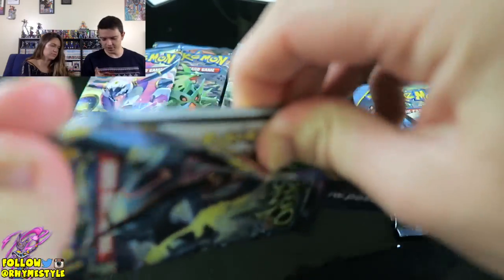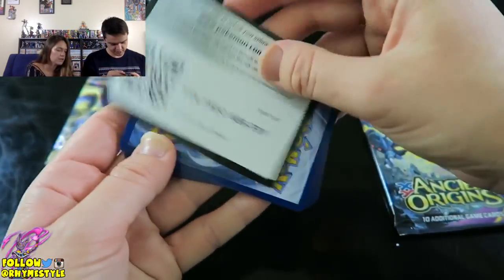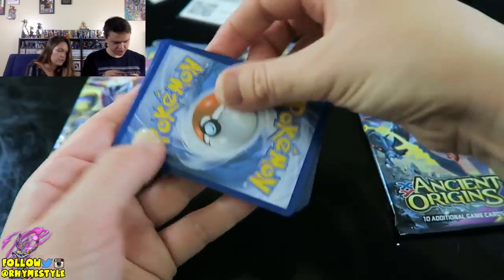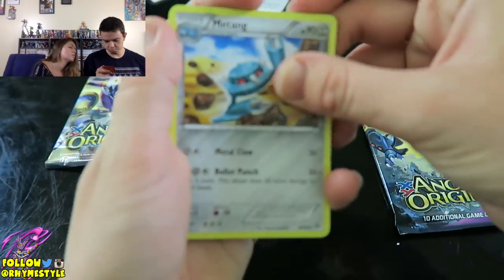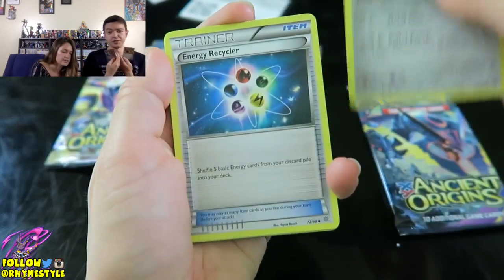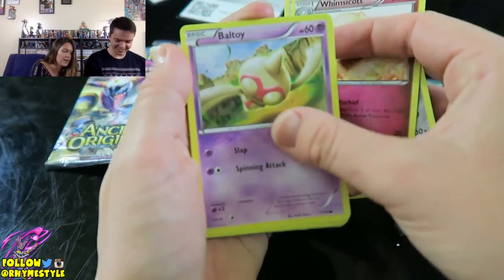I pulled two secret rare Full Arts in this pack. Secret rare. Actually, the Energy Retrieval is a secret rare — this Hoopa wasn't. It's just a Full Art. Well, that Hoopa is very nice. Still Full Art. I'll take it. It's quite nice.